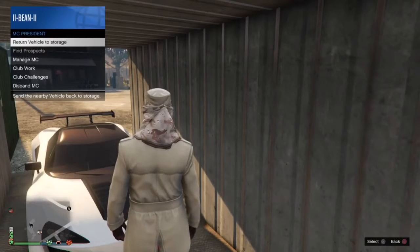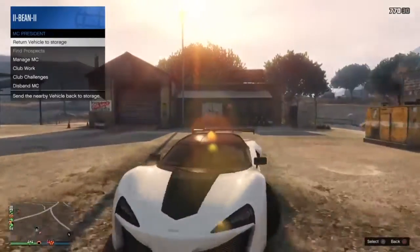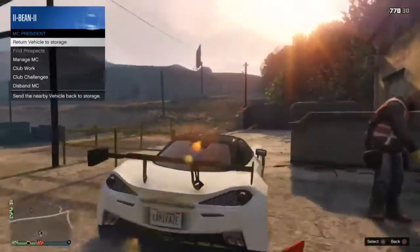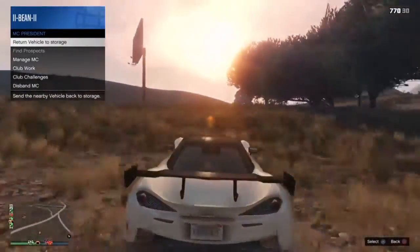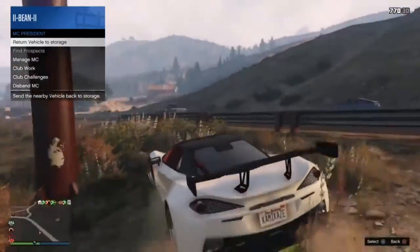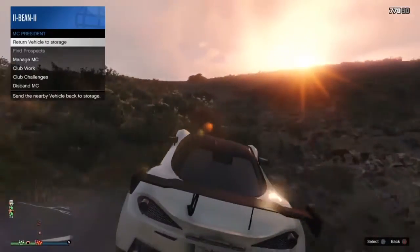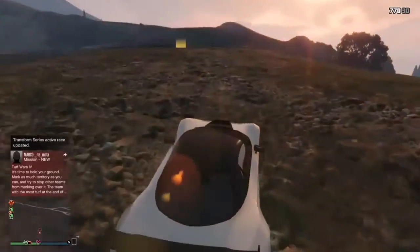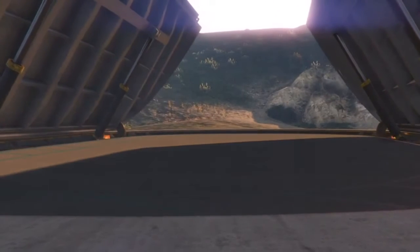Press those at the same time. Now we're inside the car, and the reason we know this worked is because if you go back to your MC menu it still says 'Return Vehicle to Storage' — that's how you know the glitch is working. We're inside and it's asking us to return the vehicle to storage, so it worked. Now all we have to do is drive back to the facility. It'll give us the dupe message again, but this time we confirm it.